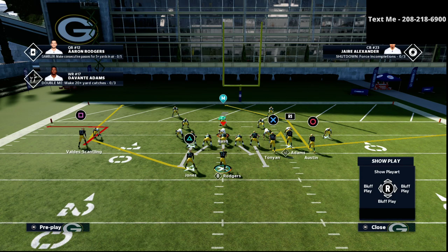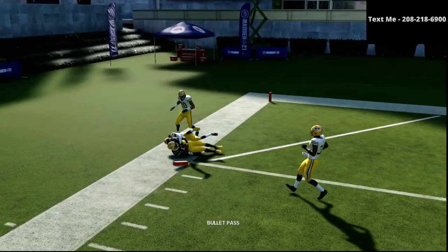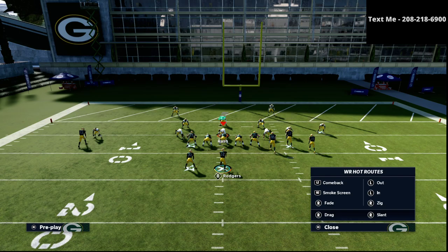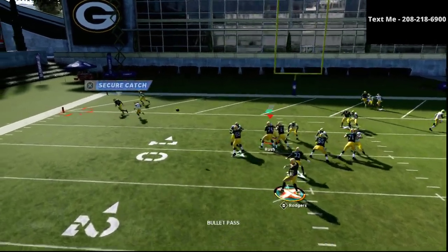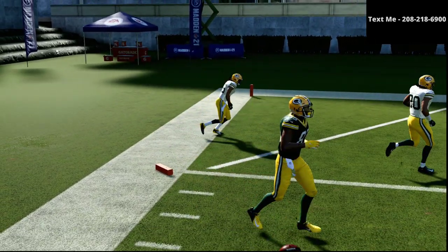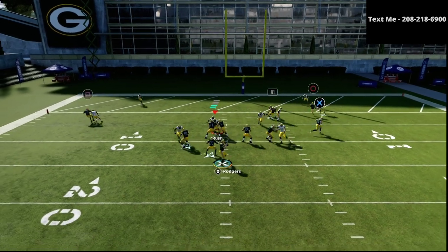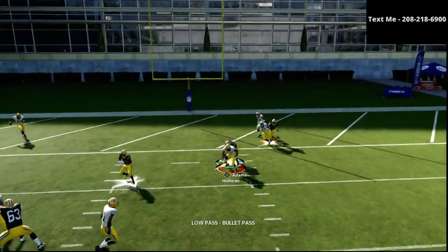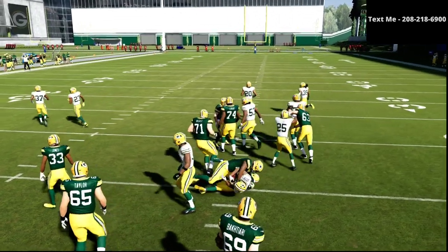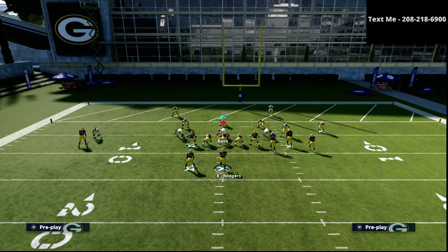The big question is what do you do when they go all man coverage. Against man coverage, the out route to the left side is actually super underrated — it doesn't always get open but it's worth a look. The out route is actually a very consistent read against man-to-man coverage this year. For the hitch route, if it gets pressed I would consider going to something else.